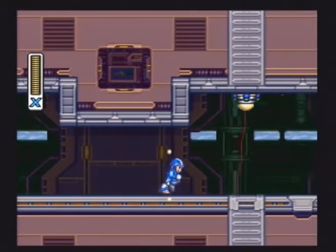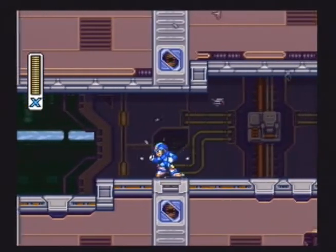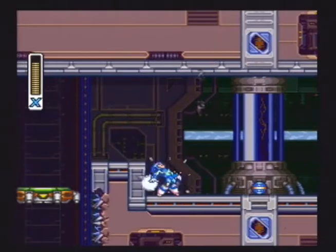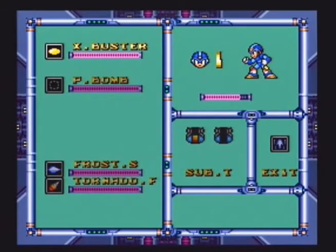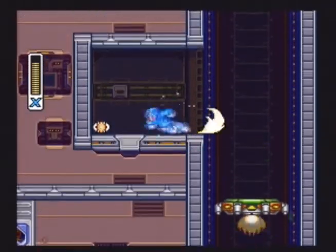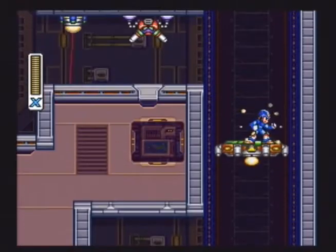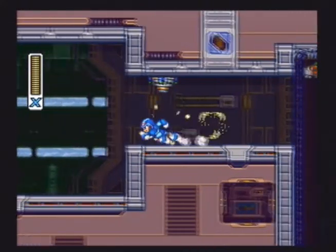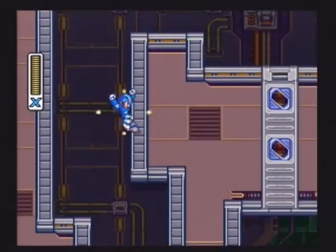One of the requirements for that Zero Saber thing I was talking about - to get his weapon - is you have to go defeat Vile with his weakness. And I don't think I have Vile's weakness right now. Down there is a trap that leads to Vile's factory, but I'm not going there right now. I don't think he's weak to the Frost Shield. I think he has two weaknesses - like the Ray Splasher and the Spinning Blade, I don't know if Ray Splasher is one. But I don't have that, so I'm not going to fight him, because then I won't be able to get Zero Saber, and that will completely defeat the purpose of what I'm trying to do - trying to get the Zero Saber without the arm upgrade.